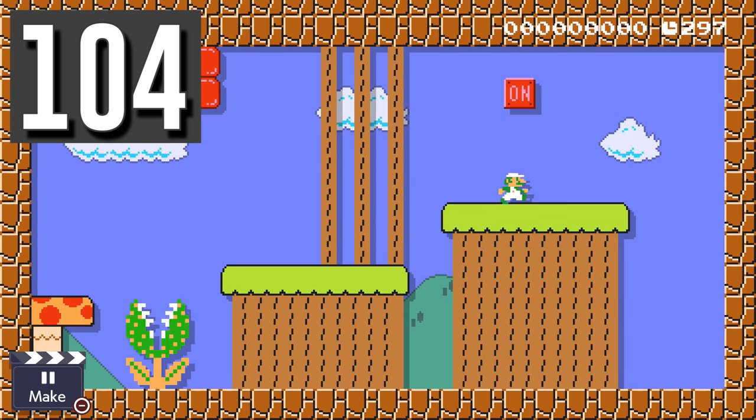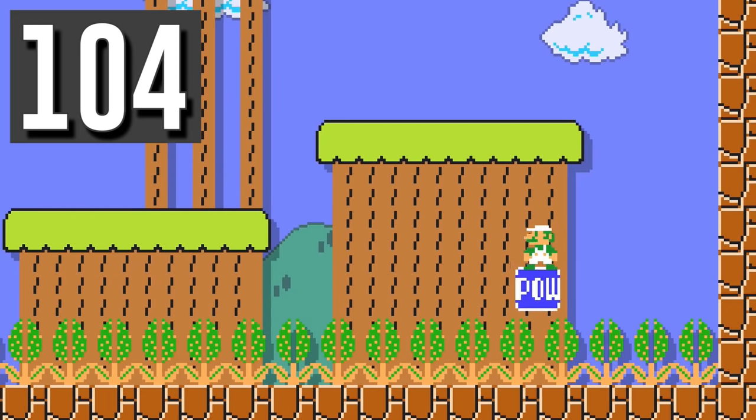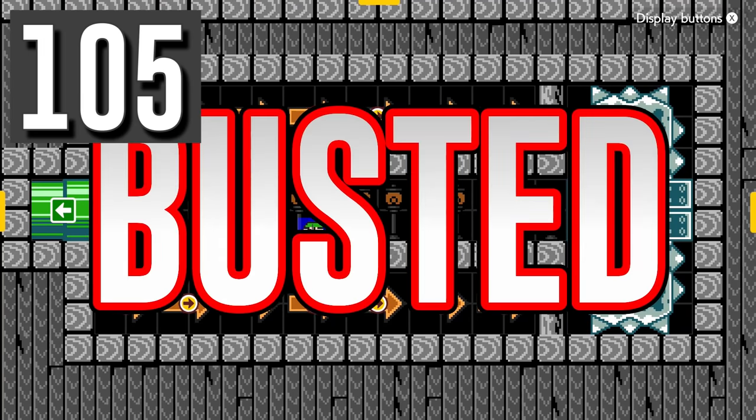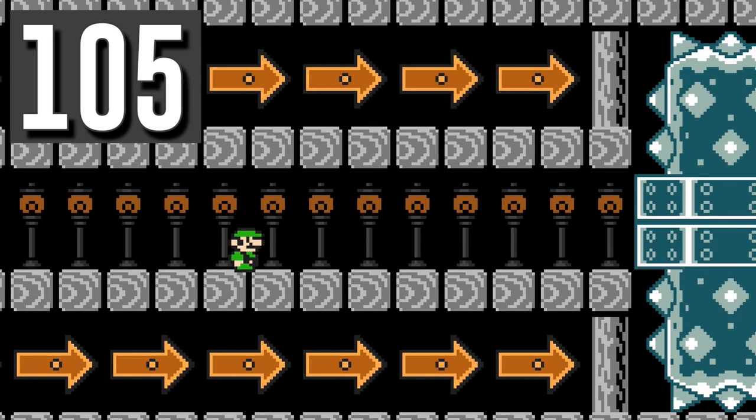Myth: POWs will fall through piranha plants. Busted. POWs actually bounce forward and can create a moving platform for Luigi. Myth: You can't enter hidden pipes. Busted. Hide a pipe behind a skewer to make a completely hidden entrance in your level.